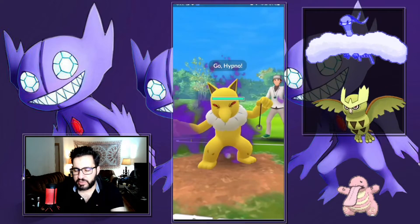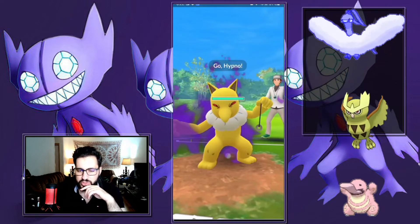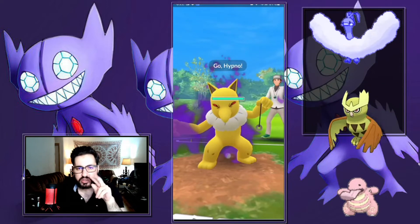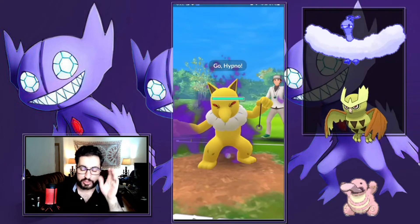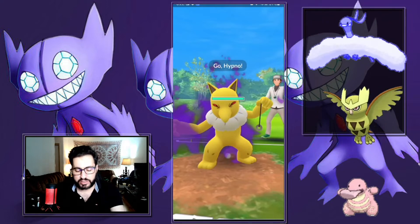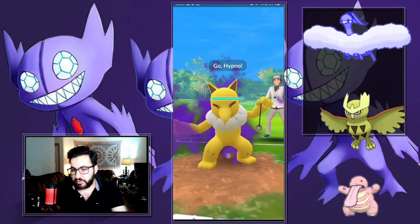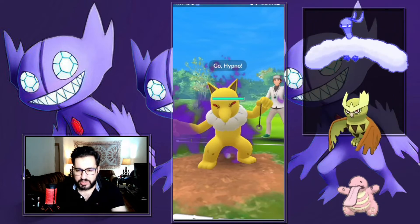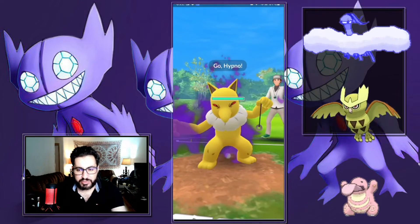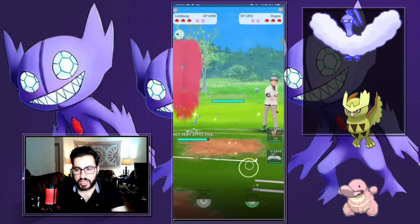This team is Hypno. Hypno with double Lick in the back is one of the most common teams — basically Hypno with Lickitung, or Lickitung with any Psychic Pokemon. Whenever you see a Psychic Pokemon in the lead, that means they have a Lickitung in the safe swap. I need to bait out that thing. Also I'm winning the lead, so technically I shouldn't be swapping because Lickitung is my only answer to Hypno.